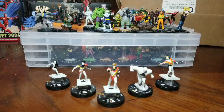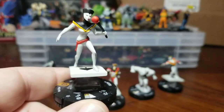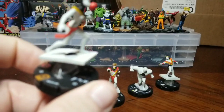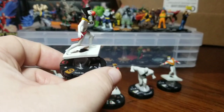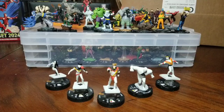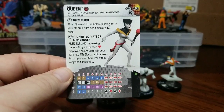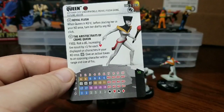Next up we're going with Queen. There she is with her mighty scepter for some Mind Control goodness. She also has the Batman enemy team ability for 50 points. I do love how they put them all on their flying cards — that was an excellent little touch. All five of these have flight; they can all fly and carry. Here is Queen's card. Royal Flush trait again. She has the Gotham City Underworld, Royal Flush Gang, Future, and Ruler keywords. So if you are looking for more Rulers, there are a couple more here.